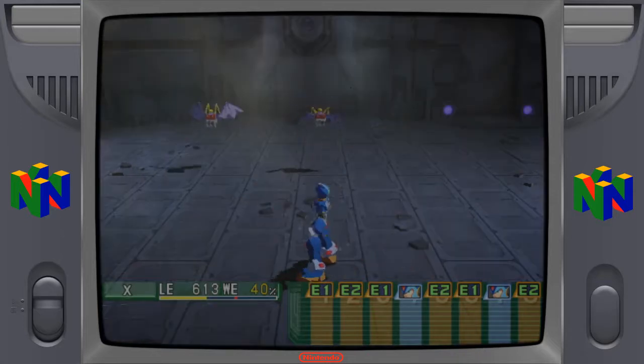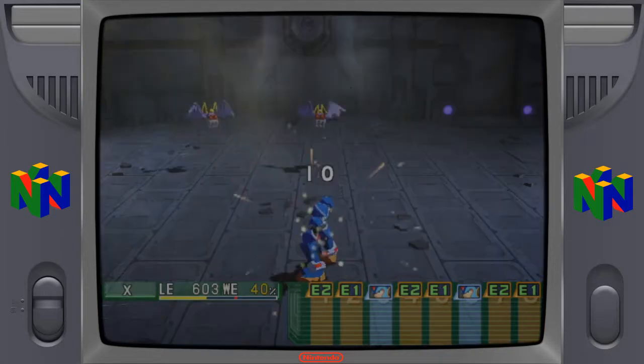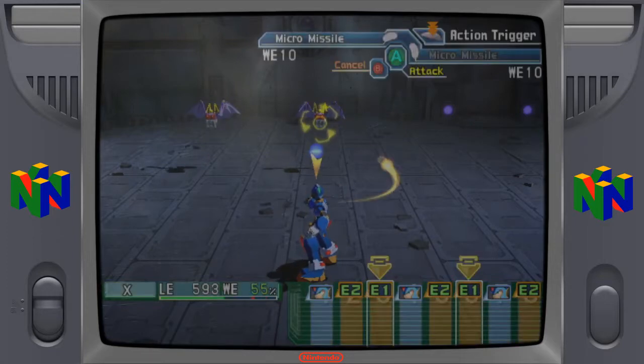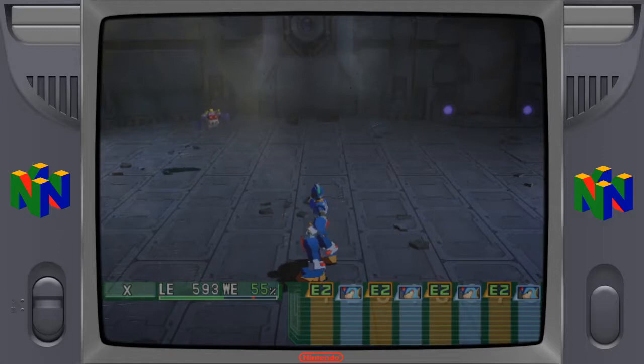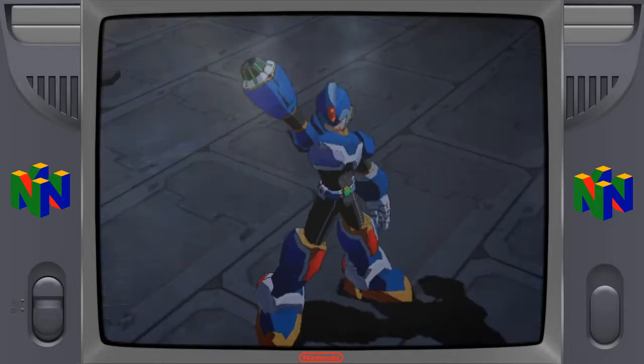The door in East Block can only be controlled by us here in West Block. In other words, X and I just have to control the terminals for each other. Teamwork is vital if we're going to get through this — don't be late, X. Alright, let's go through here again. This door is now unlocked, I have to go up here.